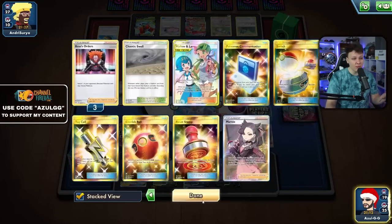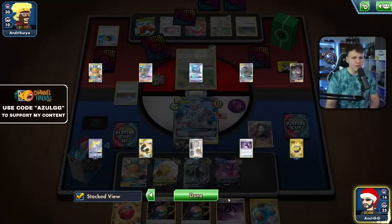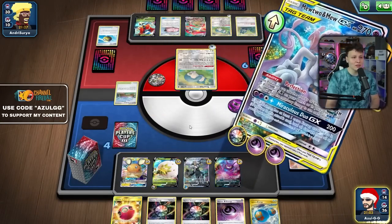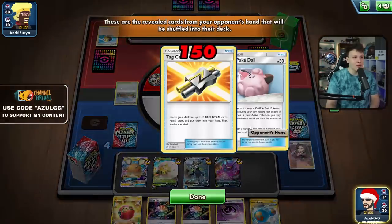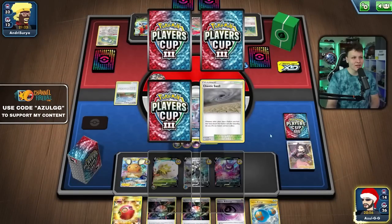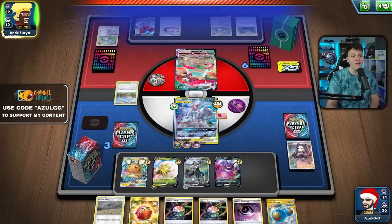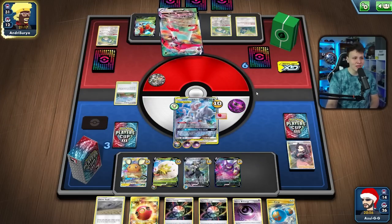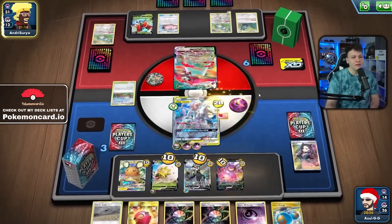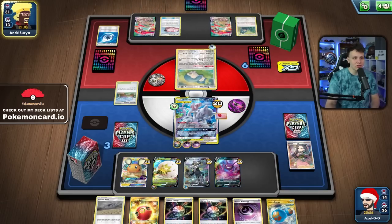We get the Urshifu as a great draw — Marnie! Back to the bottom. We are running out of Marnies; we do have one on the bottom now. We drew a lot of energy. We'll find our V-Max eventually — we did prize a V-Max so we get it off the prize cards. Night Watch again — get rid of the Tag Call. The Swell is there so we can take care of that Power Plant should it come down. They're confidently sending up the Orbital V-Max.